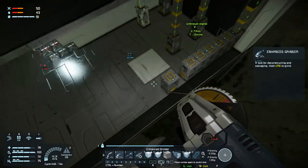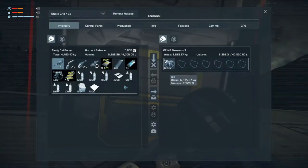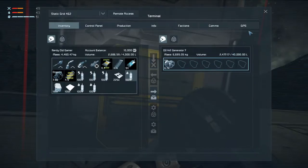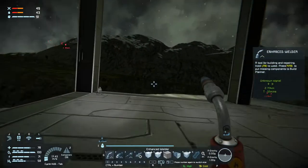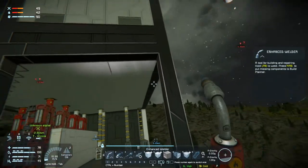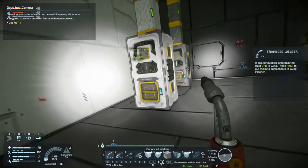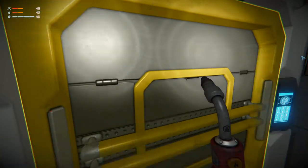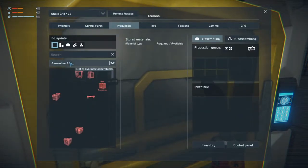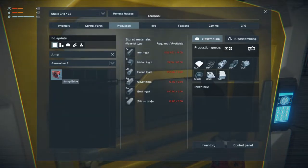Let's just fill up our suit and our tanks. I think I'll build the jump drive in between episodes, but I might as well ask the assembler to make the parts. So in production — jump drive components. I think it's working on those.